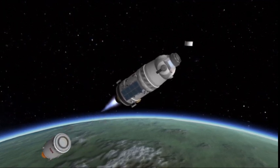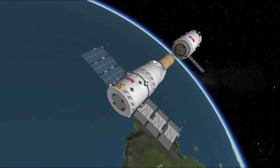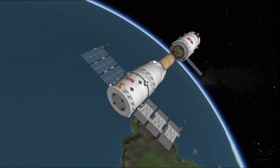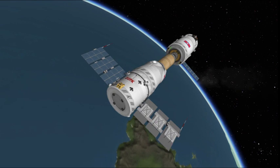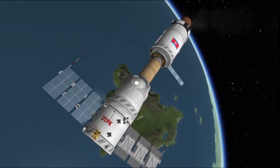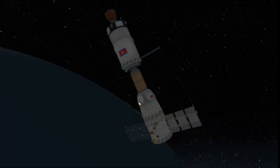And we use a little bitty Block D module, as I like to call it, because it kind of reminds me of the Block D module on the N1 spacecraft that I built a couple years back. Here we are, docking with the upper stage booster to send this all the way to Mars.